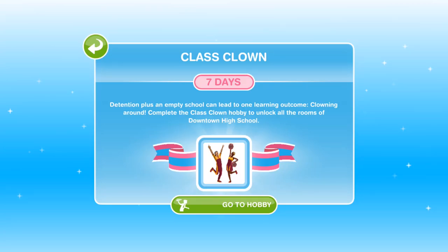Hi guys, my name is Guna James Phil and welcome to the Class Clown Hobby event. This hobby event begins as soon as you complete the Teacher's Pet quest, and we have seven days for this. You will get this pop-up as soon as you complete that quest. It says detention plus an empty school can lead to one learning outcome: clowning around.